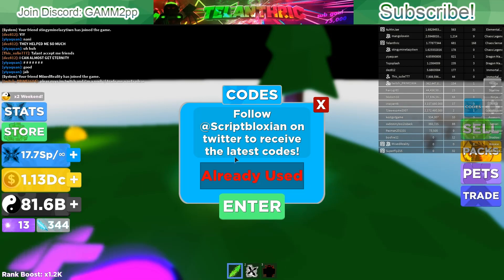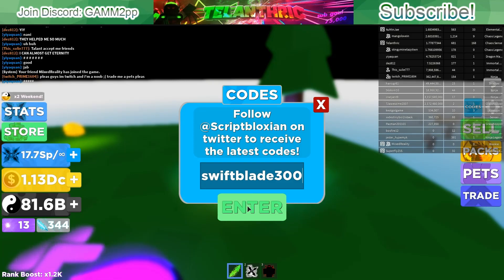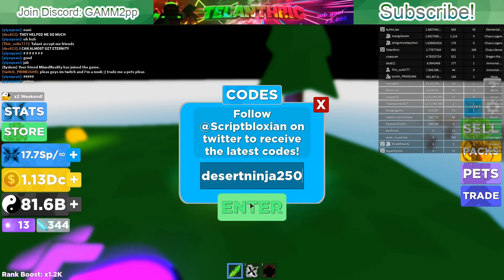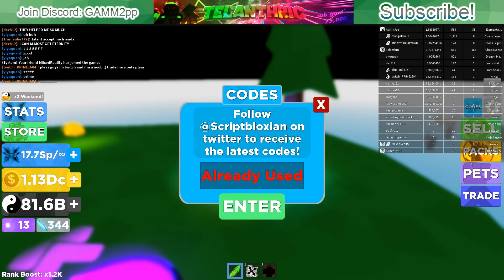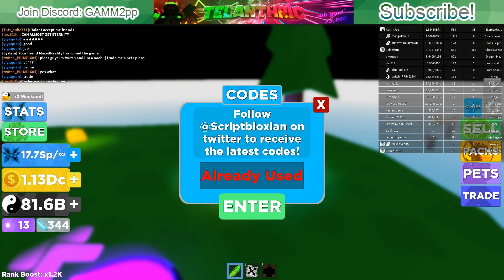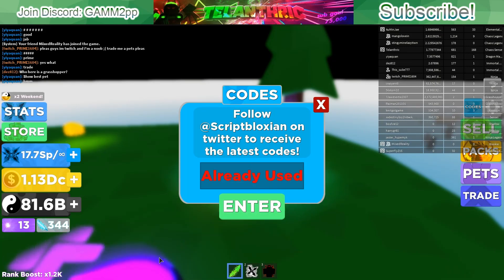Next code is 'masterninja750'. Next code is 'swiftblade300'. Next code is 'desertninja250'. Next code is 'soulhunter5'. Next code is 'dragonwarrior500'. Then 'legends100', 'legends200'.